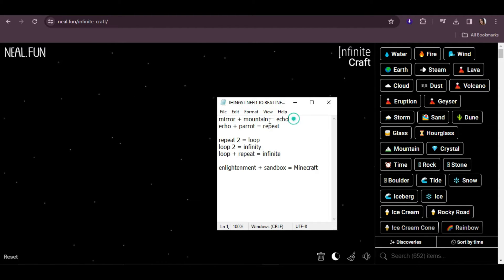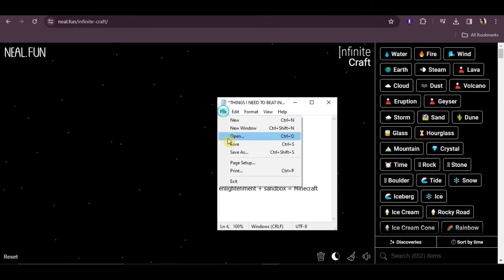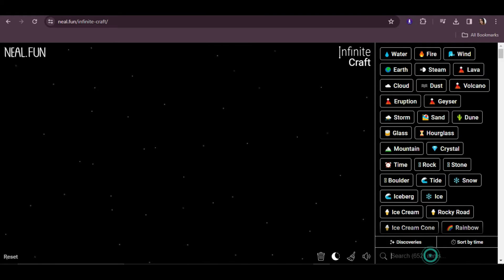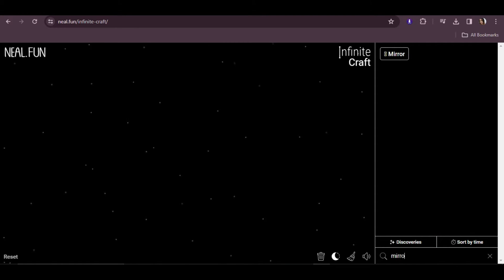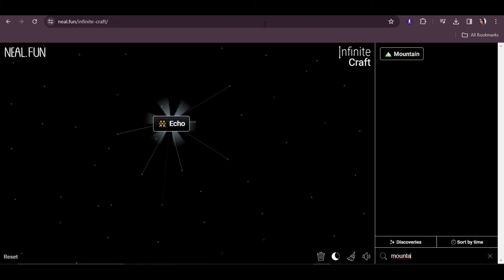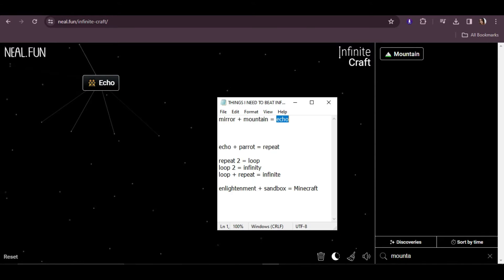So we only have mirror and mountain. We'll be able to get echo if we combine mirror and mountain — I did not notice that earlier. Let's do it already. Let's combine mirror with mountain. We got echo!